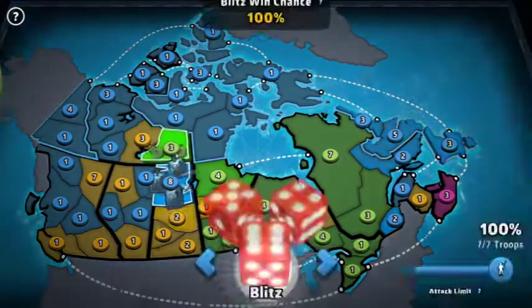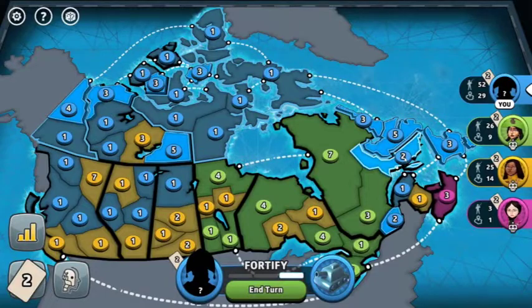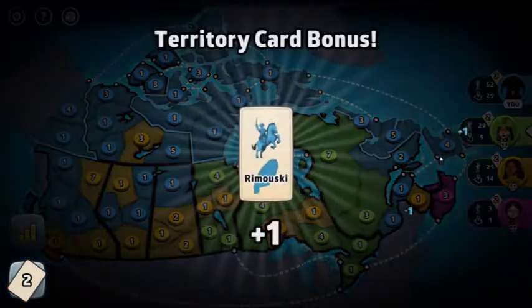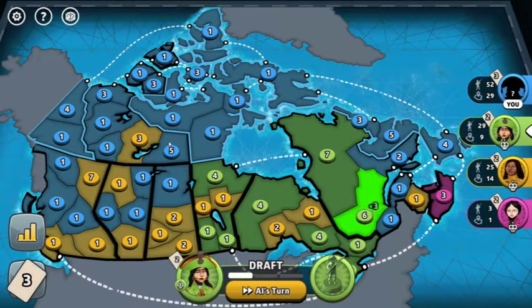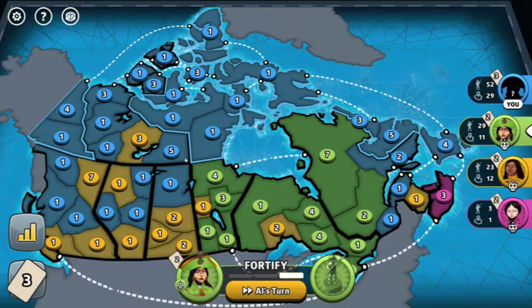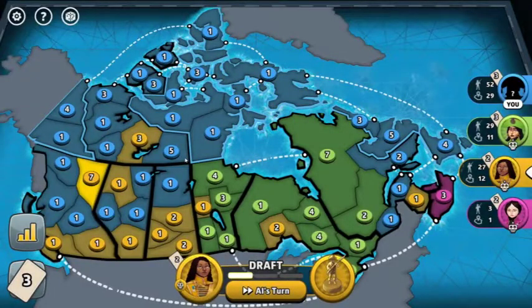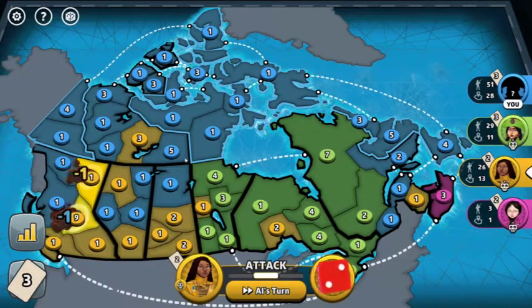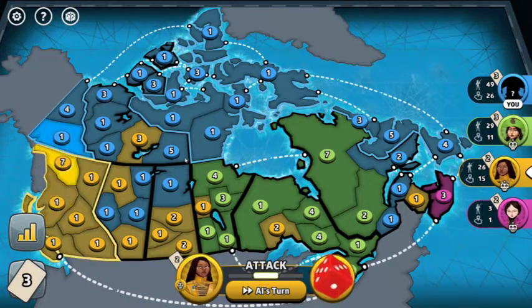I forgot about pink in the corner. I messed up royally. I didn't realize pink was there in Halifax. I have a lot of the board though — I have Nunavut, I have the Yukon. This is not good. I did not do a good job. The computer players are on hard, by the way. Hopefully I'm spread out enough that they won't attack me too much. Yellow is pretty strong, but that's fine.